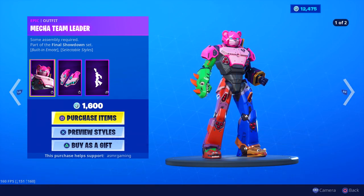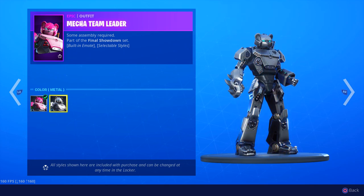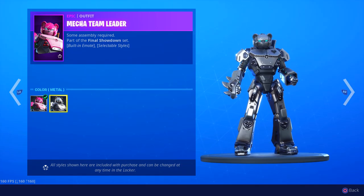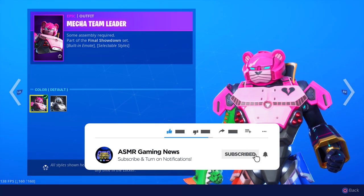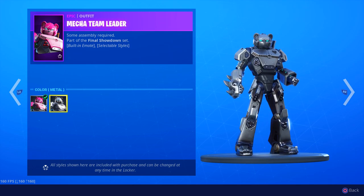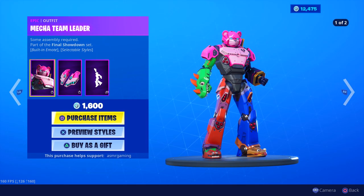Mecha Team Leader is back — part of the Final Showdown set. He has two styles now. This new one is all silver and looks awesome. I kind of like this silver one even more than the colored version, because whereas the original has blue, pink, and green on the arm, this is all one color. It kind of looks like a Transformer — I seriously feel like this could be in a Transformers movie.